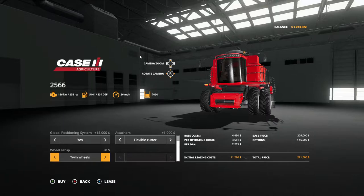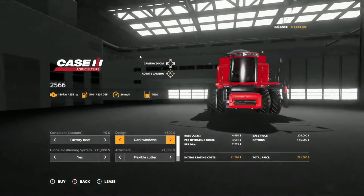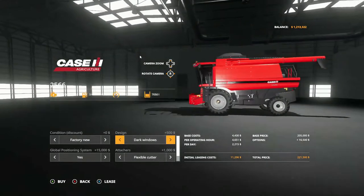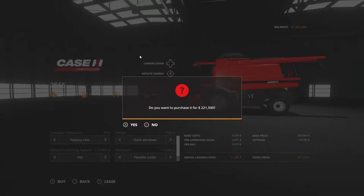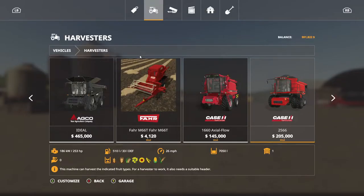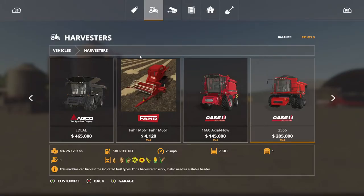Let's go with twin wheels — and that's all we get for options. We're going to buy that folks. That took a chunk out of the balance. That is the $25,660 combine, and it doesn't come with a header.